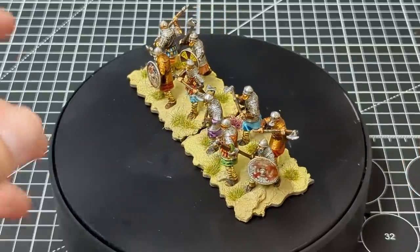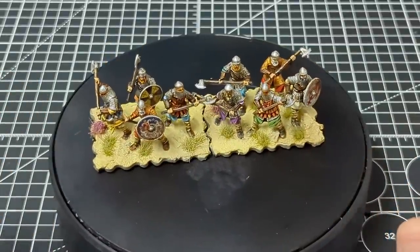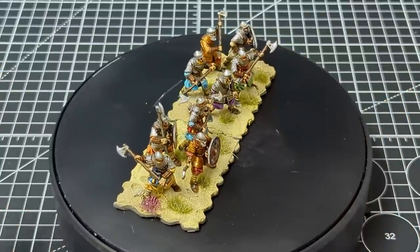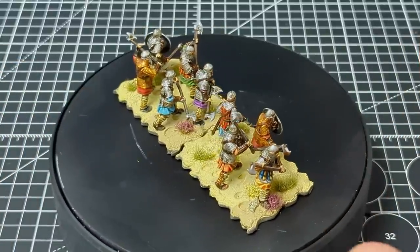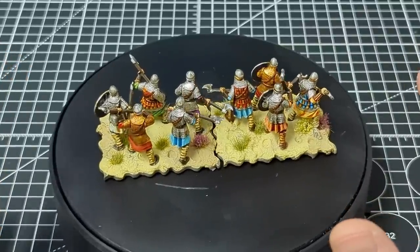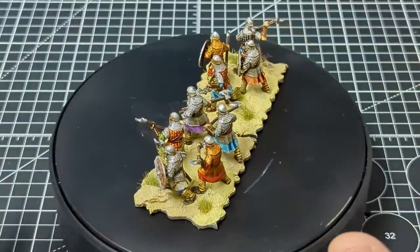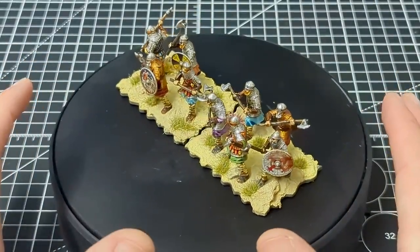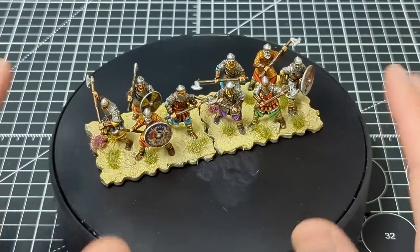My experience working with these was the polar opposite of working with the Fireforge plastics for the Black Guard and Byzantine heavy infantry. I can honestly say that the assembly and modeling aspect of these miniatures — I didn't enjoy it; in fact it was hell. I'm very happy to give credit where it's due when people do a really good job with sculpting, but this was horrible. It was so bad I could only stomach sticking one or two models together at a time before getting frustrated. It took me about two weeks just to stick these together.